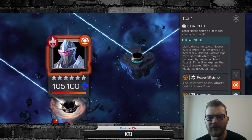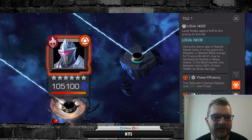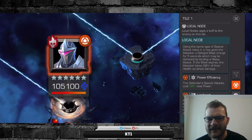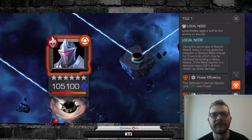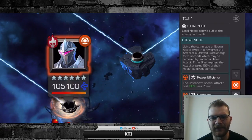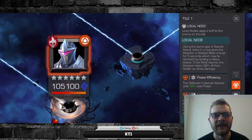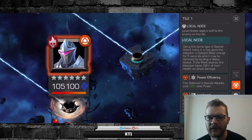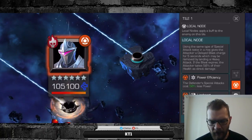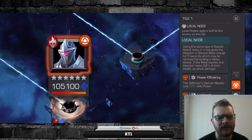Human Torch is also a great option because Darkhawk will spam his level 1s due to the Power Efficiency node, letting Human Torch stack a load of Smolders. The strategy is to block level 1s and punish them rather than knocking him down — be careful of the Lifelink node because if you reverse his heal enough you'll start degen yourself. Corvus or Ghost can also solo this fight: block level 1s, wait out level 2s, and be careful if you need to tank a level 3 with Ghost to avoid triggering his null mode.